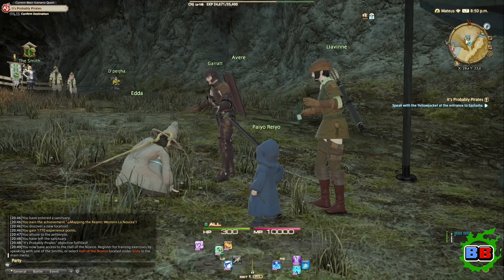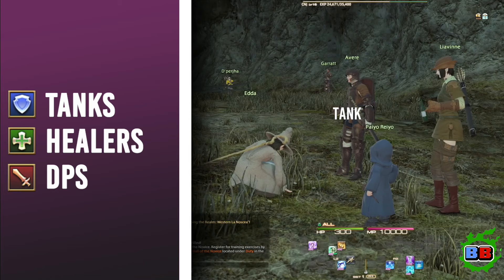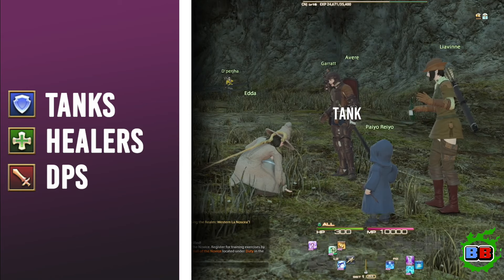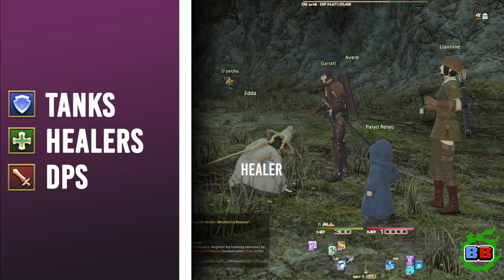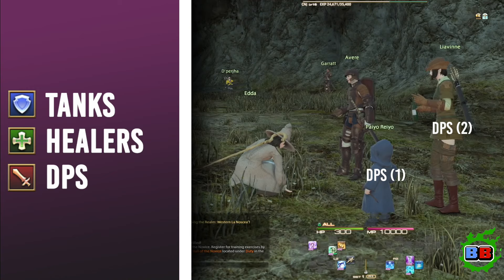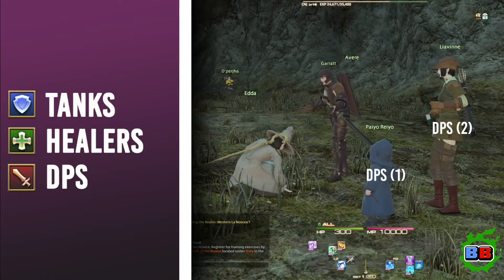In Final Fantasy XIV, there are three roles: Tank, Healer, and DPS. In a nutshell, tanks are responsible for controlling the pacing and overall experience of a duty, a healer is responsible for the overall health and survival of the entire party, and DPS, or damage dealers, are responsible for defeating enemies by dealing the most amount of damage.